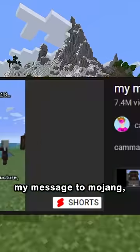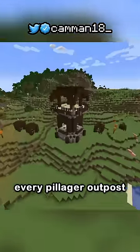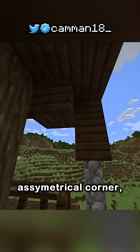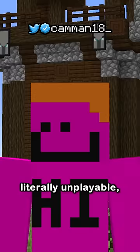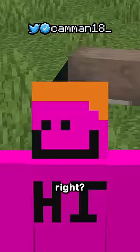Three months ago, I made a video giving my message to Mojang. This was because I found a bug where every pillager outpost came with one asymmetrical corner, making the game literally unplayable. And that video trended number one on YouTube, meaning someone in Mojang must have seen it, right?